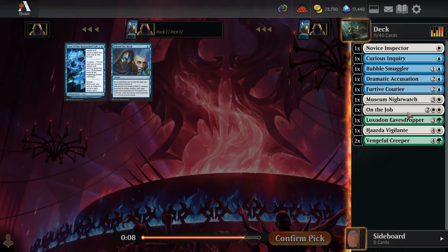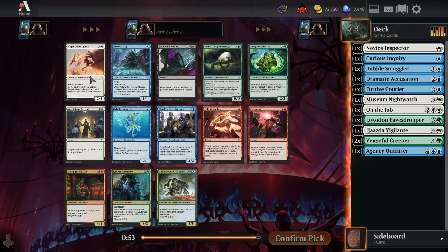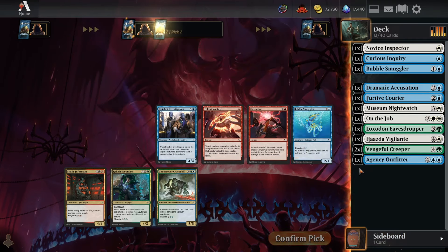Relatively weak pack one overall, but we're in a fine position to go any combination of blue, white, and green based on how pack two swings. Well, I guess we're playing white — Wojek Investigator is the rare: three mana, 2/4 flying vigilance, an already busted stat line, and it potentially investigates every turn as long as our opponent has more cards in hand. At its best in a quick aggro deck that dumps its hand fast, but still incredible regardless. Take the Investigator by far.